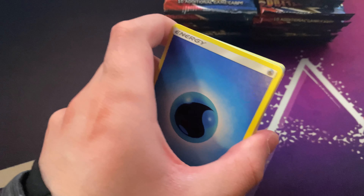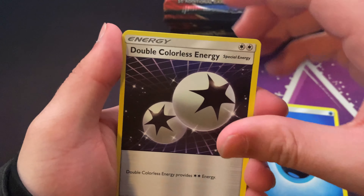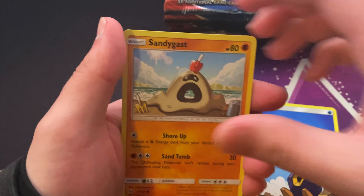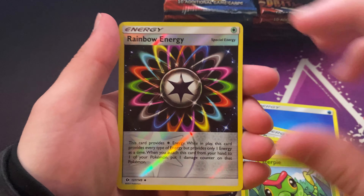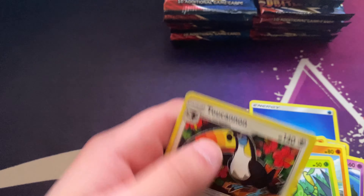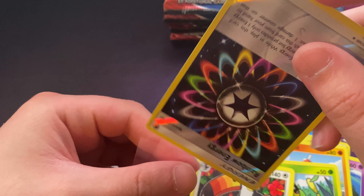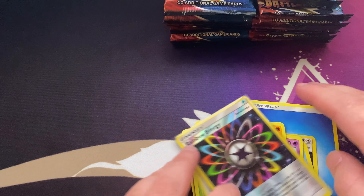I'm gonna put the jumbo cards to the side to go in my oversized binder. I'll open up the Sun and Moon pack first and see what we got.